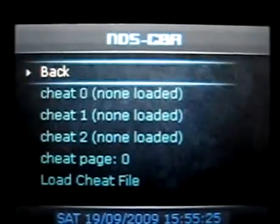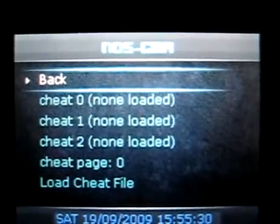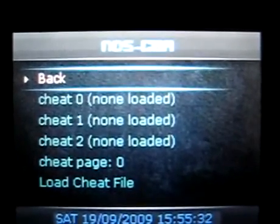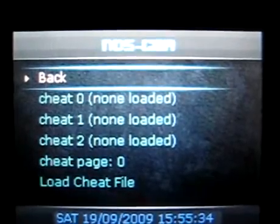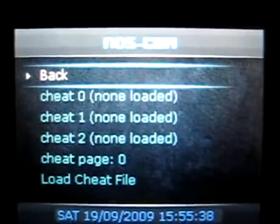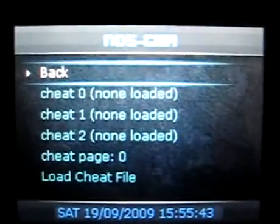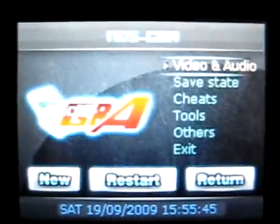You have cheats. It supports a standard cheat file, which is .CHT. You can download it from GBATEMP's cheat database, or if you have an M3, Easy Flash, or even a SuperCard, they should all have cheat files. This is very standard, but I haven't actually used it yet.